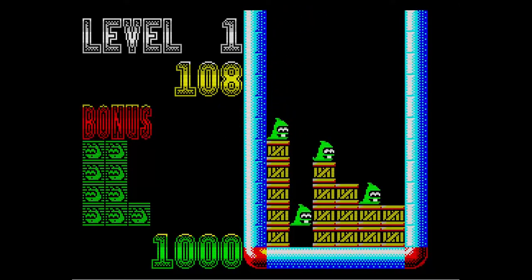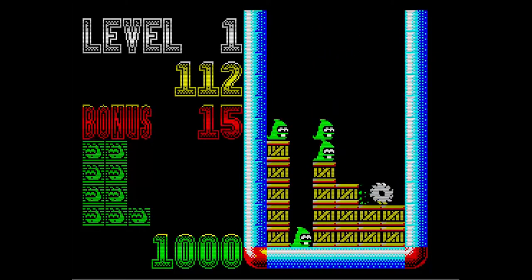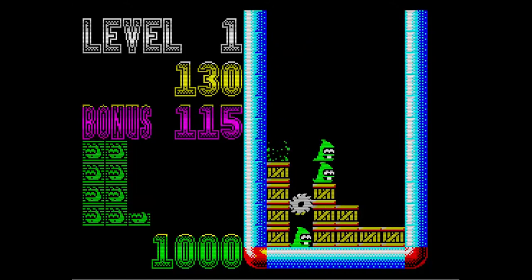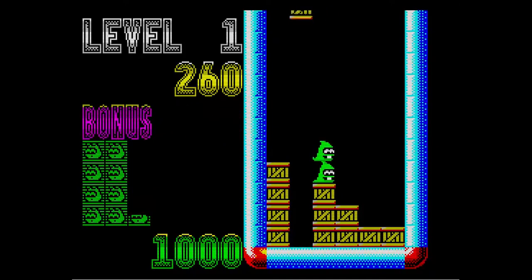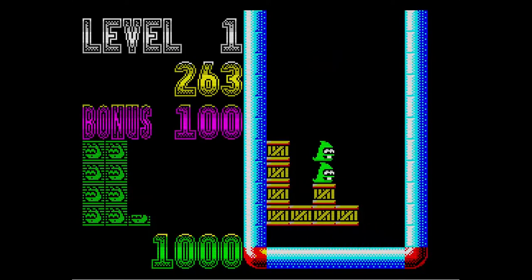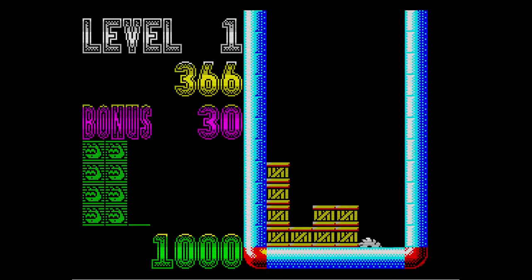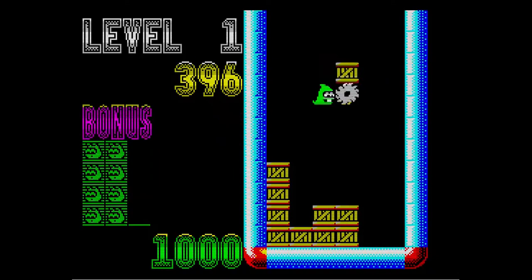Sounds excellent. The saw basically goes from side to side and then works its way down. I'm not quite sure what happened there. I think I've got it — when you get a complete row of blocks, it moves it down. I get it. So the idea is you want to try and get as many of these blocks in a row.